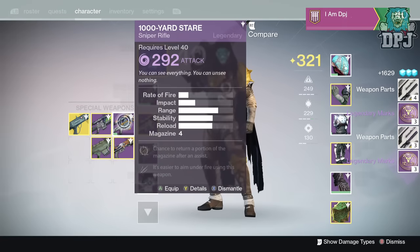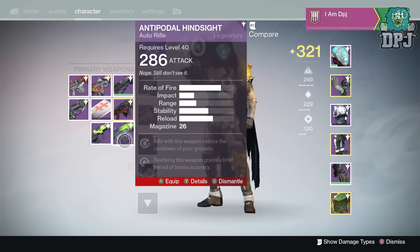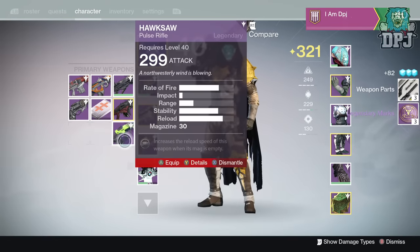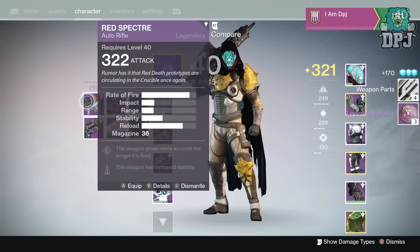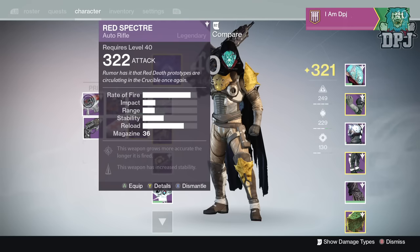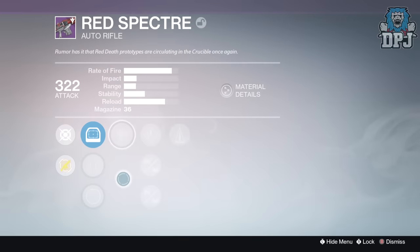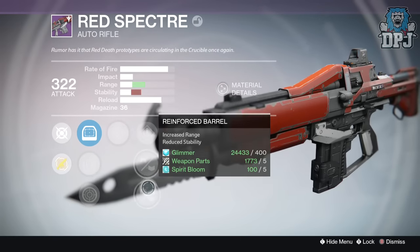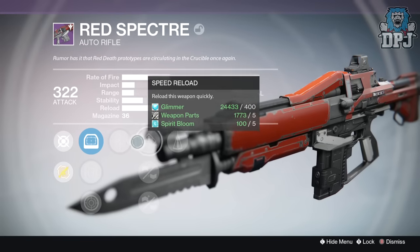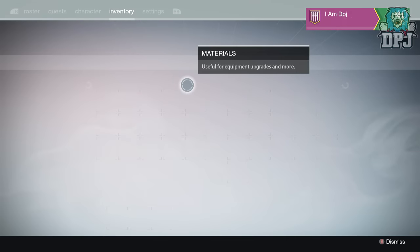1000 Yard Stare - I've got quite a decent one actually. This is the bad boy right here. I got this from doing the Crucible weekly event - you know where you have to do the bounties and you get a like a tier four reward. I got the Respecter, which is actually not a bad weapon. I've got Persistence, Counterbalance, Reinforced Barrel, Injection Mold, and Speed Reload. I'm gonna level this bad boy up and see how it goes.